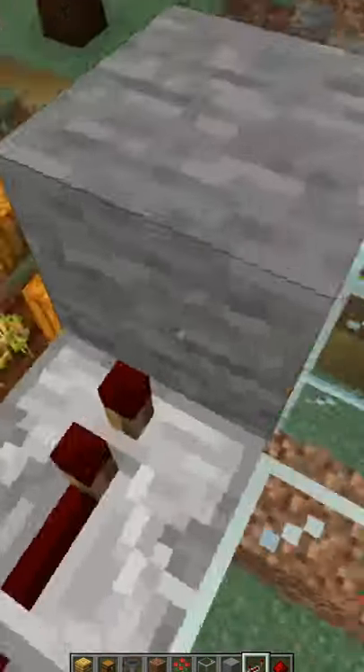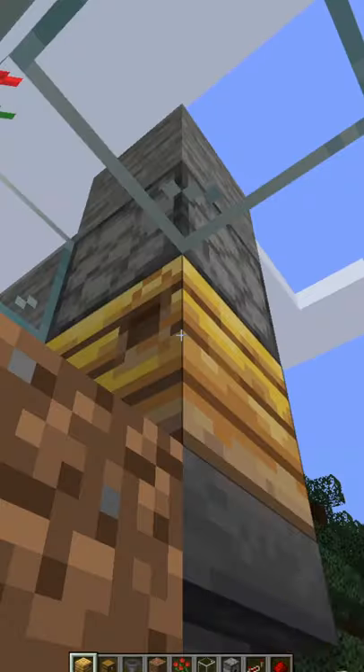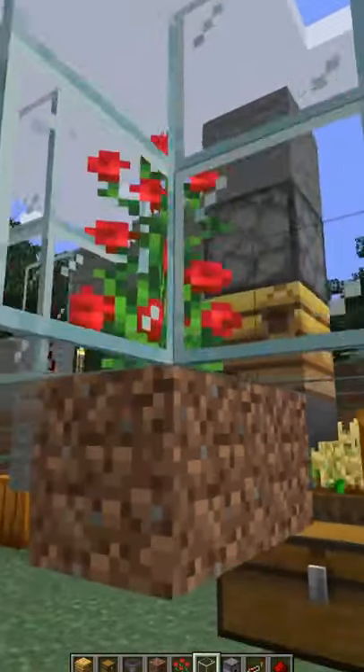Place a repeater in front of this block and a dispenser under this block that you then fill with bottles or shears. Now place a bee nest under this with at least one bee in it towards your rose bush.